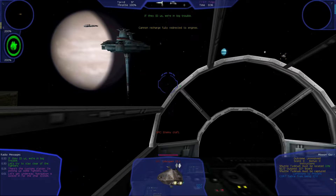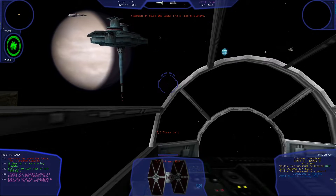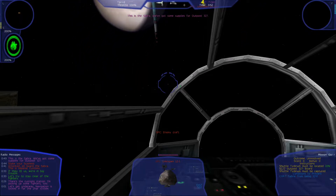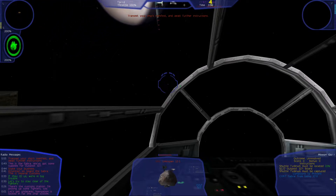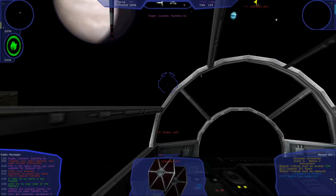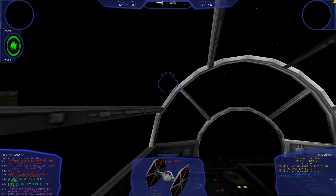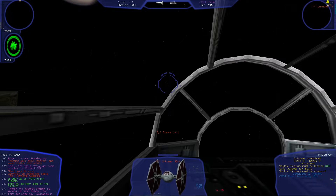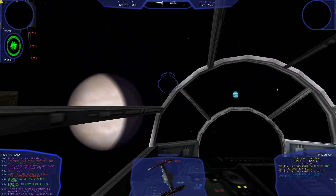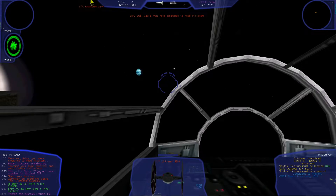If they ID us, we're in big trouble. Attention on board the Sabra, this is Imperial Customs. State your business. This is the Sabra. We have some supplies for outpost 327. Transmit your ship's manifest and await further instructions. Roger, Customs. Standing by. Very well, Sabra. You have clearance to head in-system.